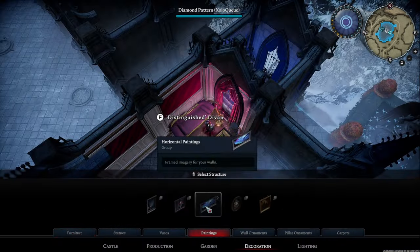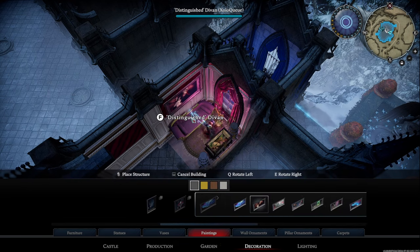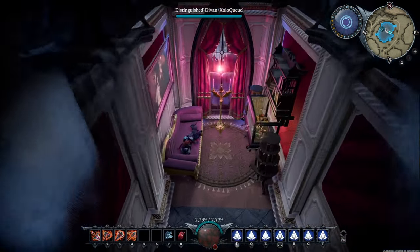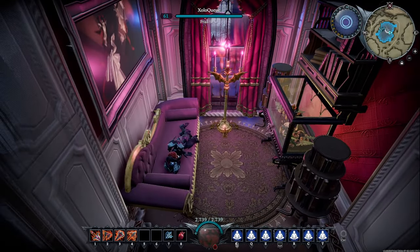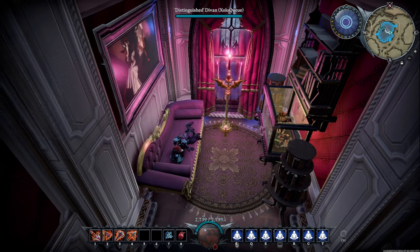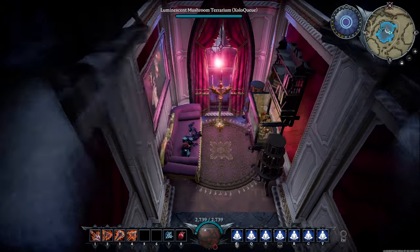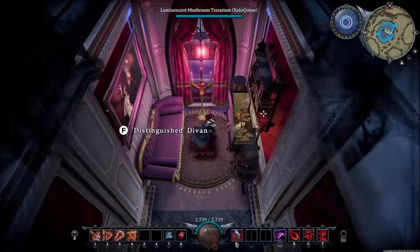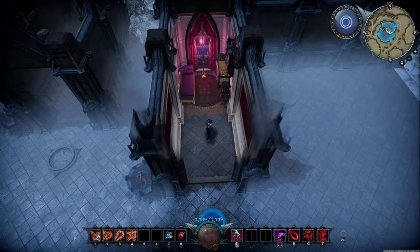We're going to add a painting for a little extra pizzazz and life in the room. Now we can sit down and enjoy — if you zoom in here, you'd have no idea this is just a one-tile room. This little book nook, example number two, I think is perfect for any castle where you want it to feel a little bit more homey.